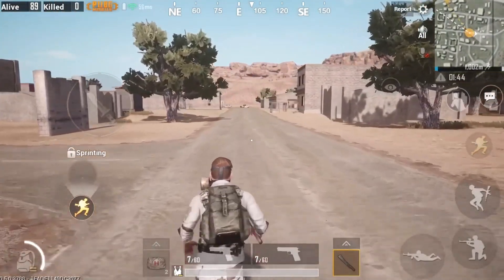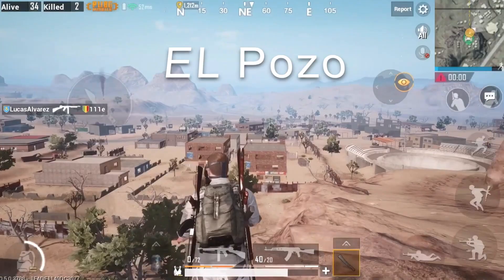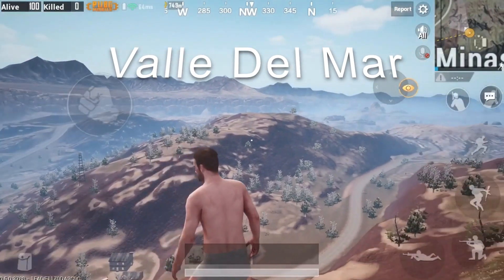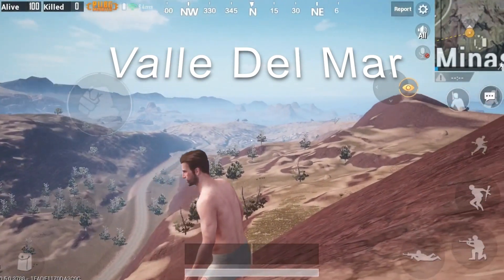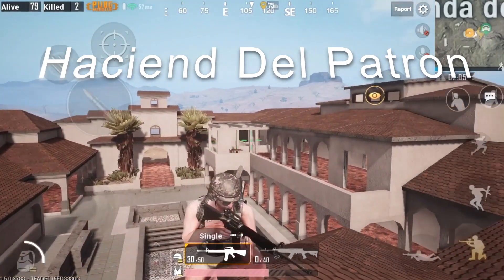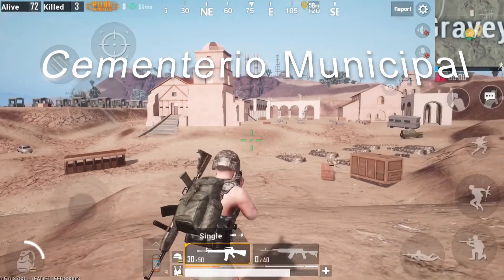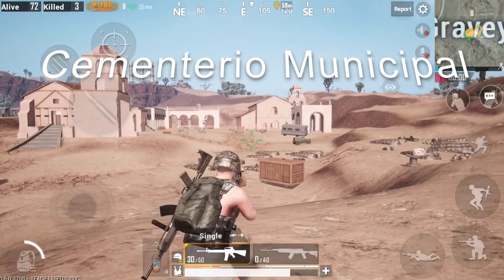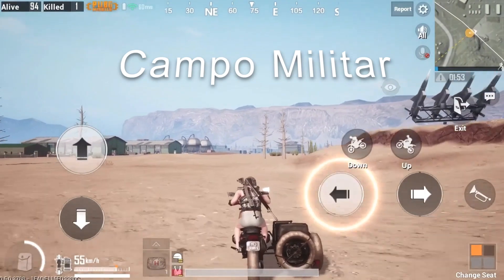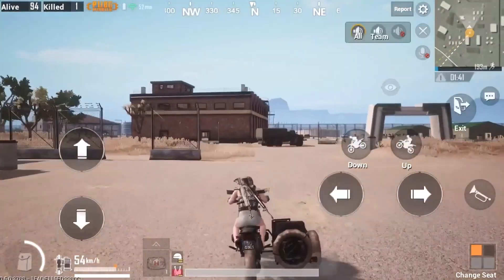Some of the other places you'll be able to go on the map include El Pozo, Valle del Mar, Hacienda del Patrón — which might be one of my favorites because there's a lot of action — Cementerio Municipal if you're not scared of looting some graveyards, and Campo Militar, which is pretty much going to be like the military base on Erangel. The loot you'll find there is absolutely insane.